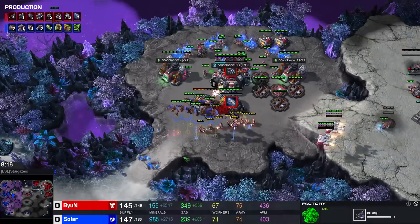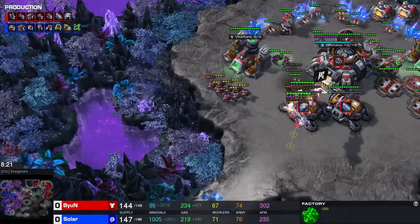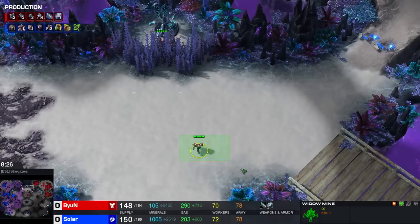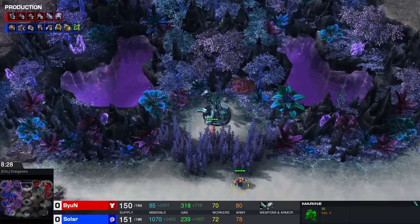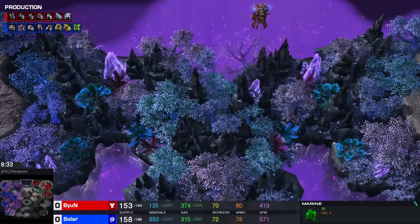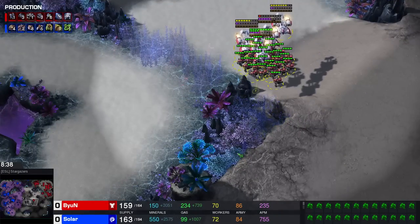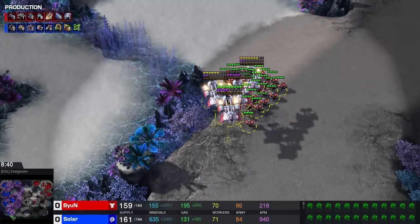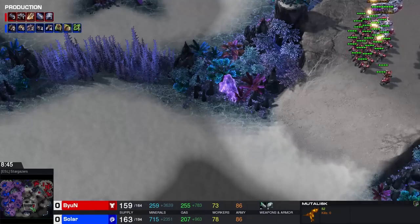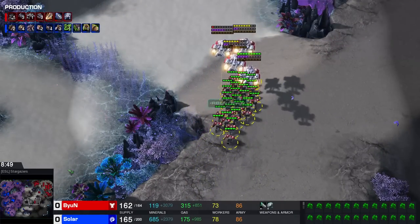The Mutalisks perhaps could take out one of these engineering bays - that would definitely help. Marines are coming to the rescue though. One Muta gets taken out, second Muta gets taken out as well. Solar needs to be so careful as he does not have that much money - 144 supply against 147. I love the fact that there's a mine at this watchtower, and even more that there's a marine walking over there, allowing Beyond to see basically the entire top side of the map. If there's no Mutas moving towards the top side, he can find them with his marine force near the bottom side.